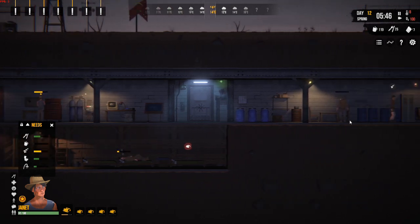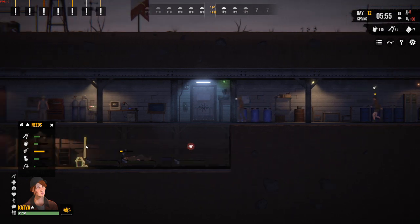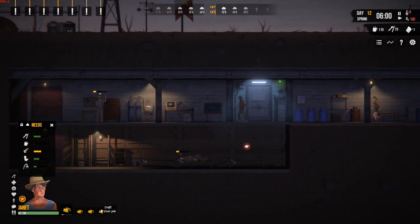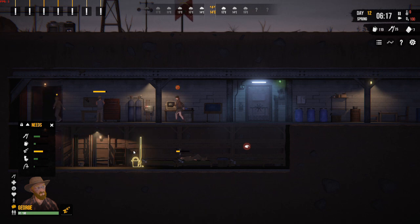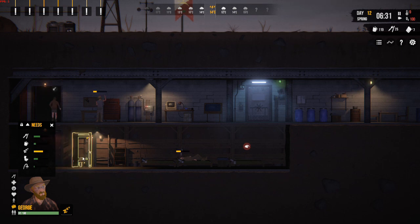We haven't unlocked tier three yet, which are the red beds, which of course are even better and help if someone's ill — they help them recover from illness. Just as when you're sick in real life, there's nothing better than a duvet day when you're feeling like death.